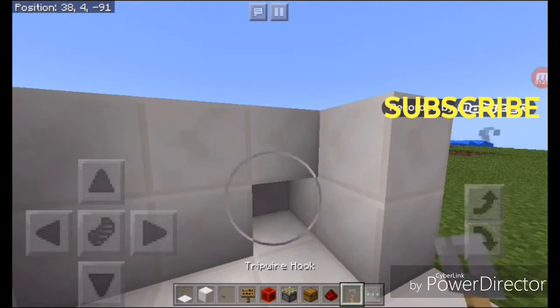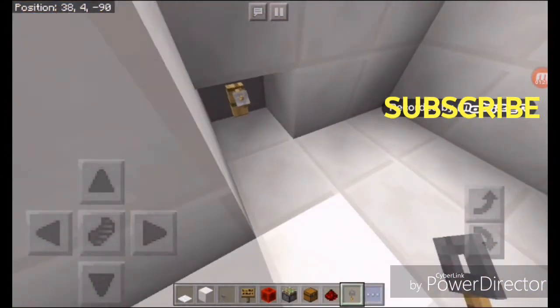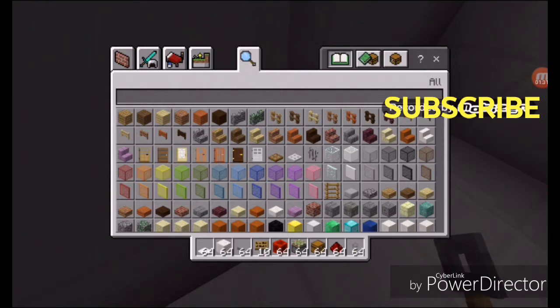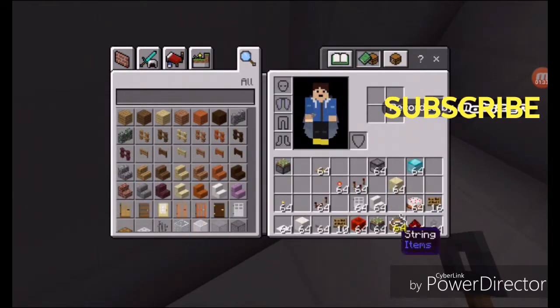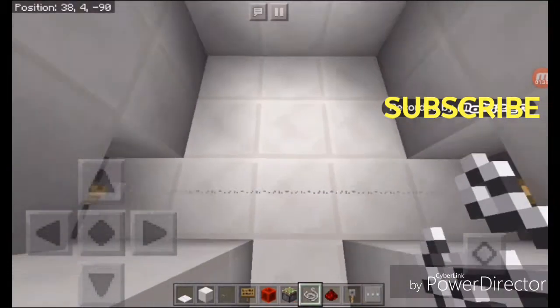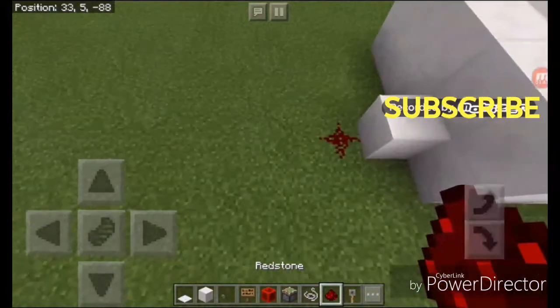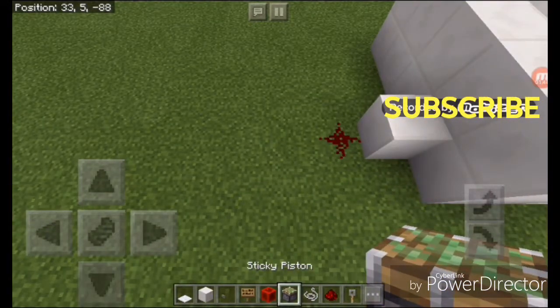Put some tripwire hooks here and some string. We need some string — here and this. And then this will be connected up to a piston, connected up.